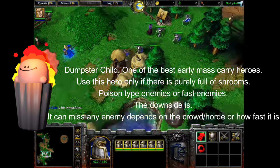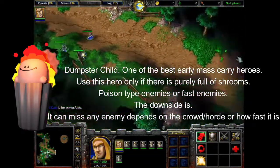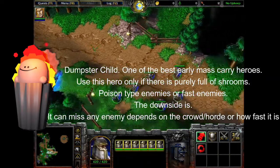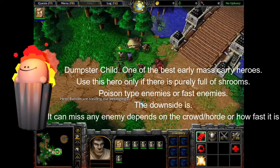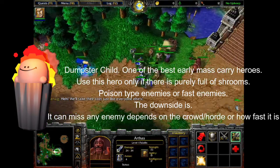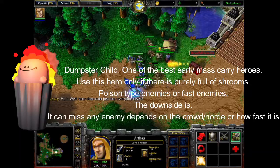Dumpster Child — one of the best early mass carry heroes. Use this hero only if the lane is full of shrews, poison type enemies, or fast enemies. The downside is it can miss enemies depending on the crowd or horde, or how fast they are.